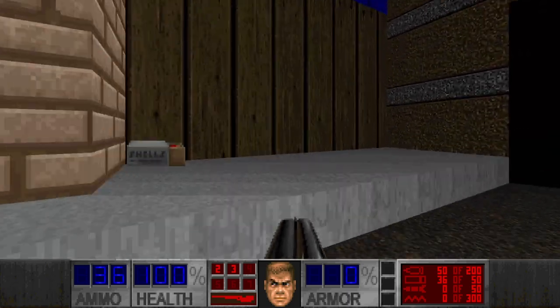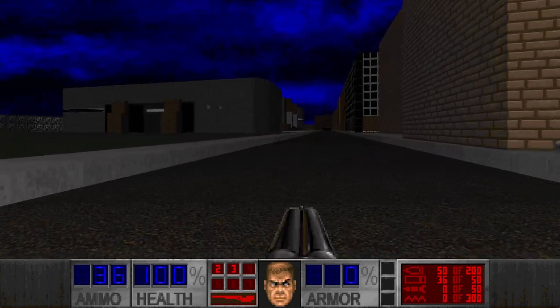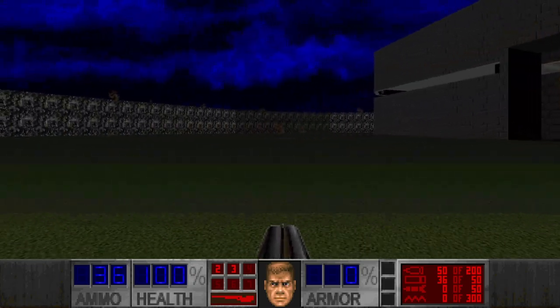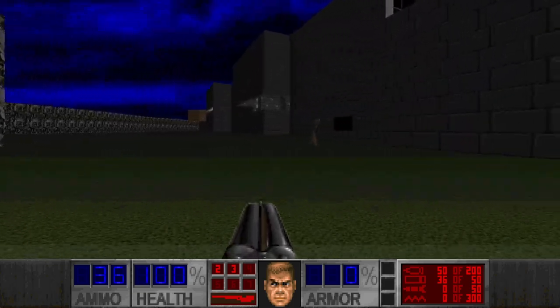So we have some more shells here. This door is closed and it has a megasphere. This is probably the secret. Yes, it is. Nice, and more shells, but I don't need them because I don't want to waste. Nothing here. And a huge building in the middle of the square here.